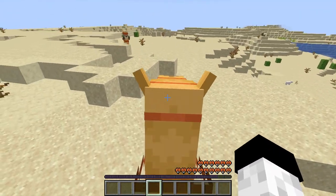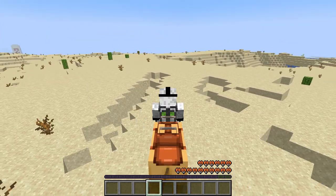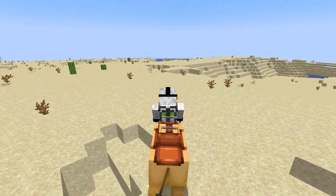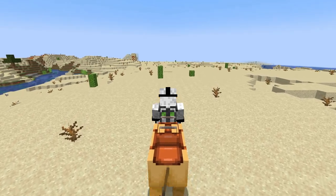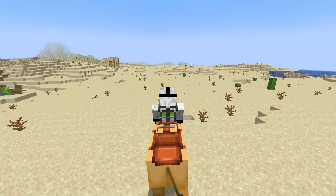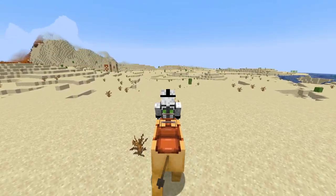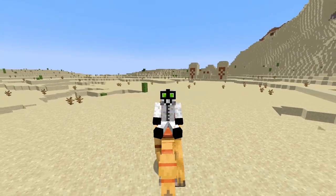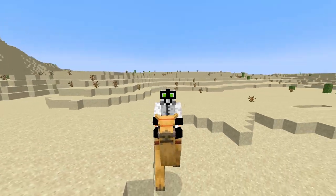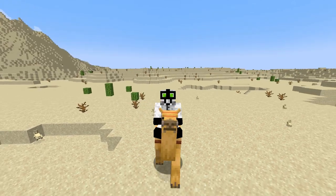As for riding the camel, he's unfortunately not very fast, and despite being quite a large animal, he cannot carry a chest unlike a donkey. The camel has two speeds: his walking speed, which is pitifully slow, and his running speed, which is ever so slightly faster than the player's normal running speed. The camel also has a charging ability — every couple of seconds you can use a boost to sprint a lot faster, but then he starts walking slowly while he catches his breath. The animation also looks a little bit off.